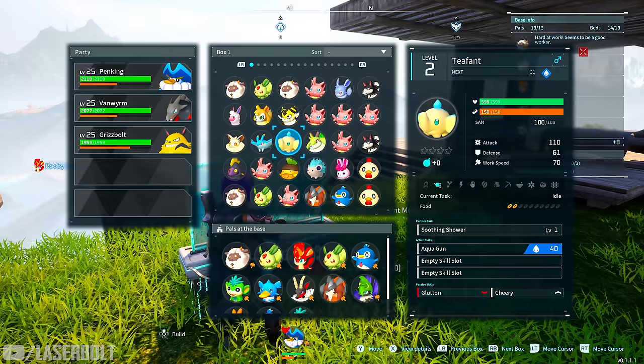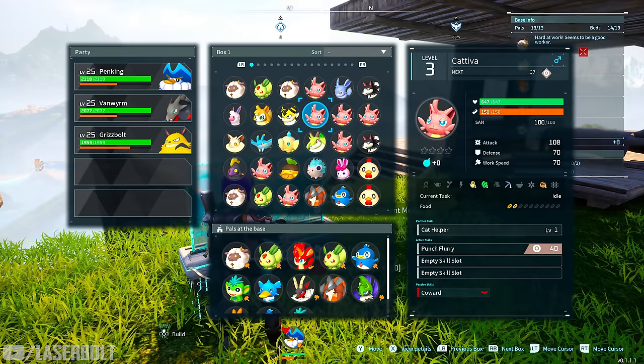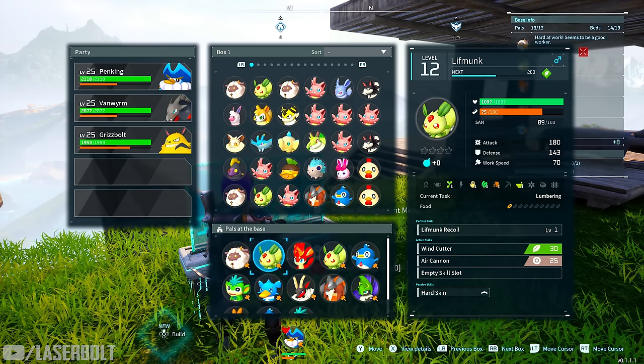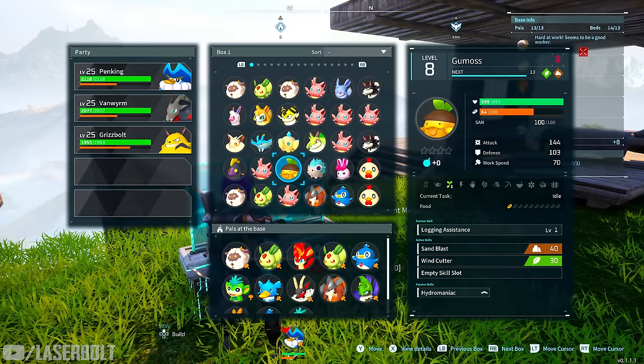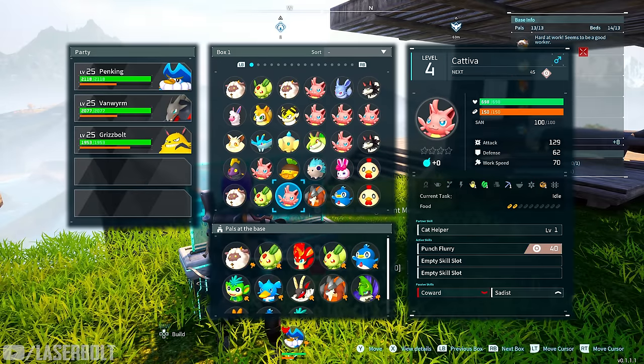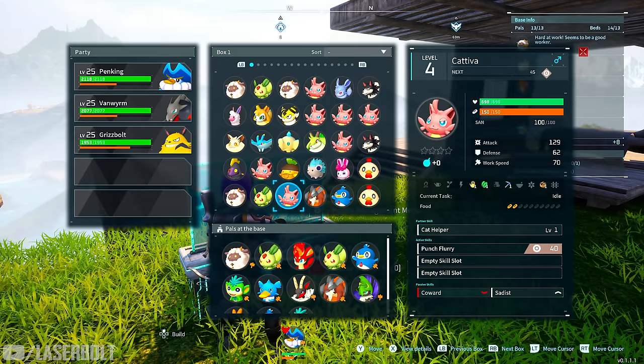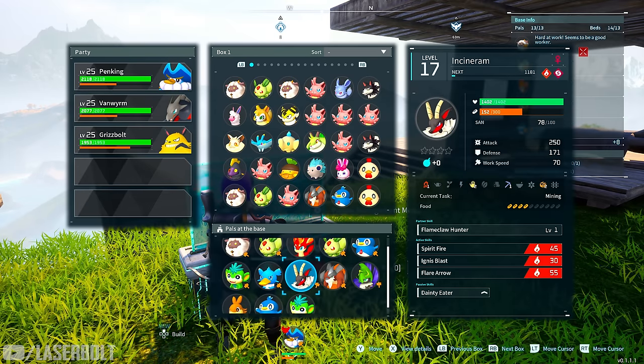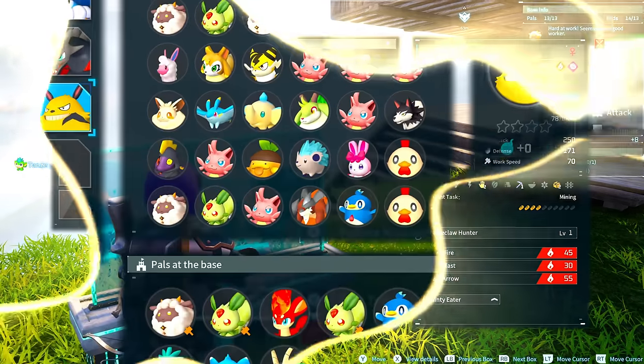Early in the game you want pals that can do multiple tasks, since you won't have many at your base. Later, once your base is built up with more pals, you can prioritize specific pals for one or two jobs so they're constantly doing what you need.